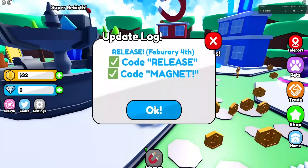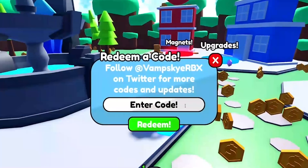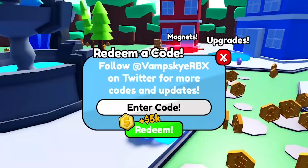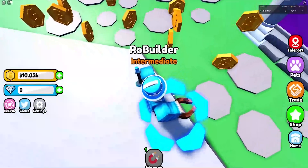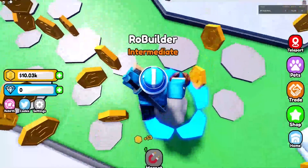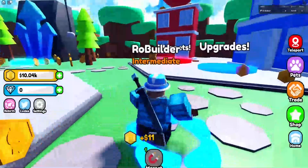We got code 'release' and code 'magnet', so let's just use those real quick — they have to be capitalized. That gives us 10,000 coins already. I do like this little thing floating around the magnet so we can see the amount of range that it has. Very nice.